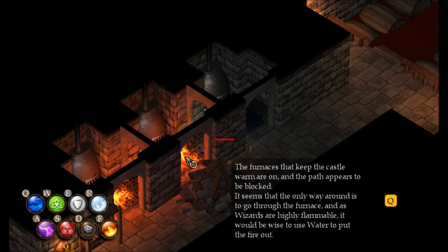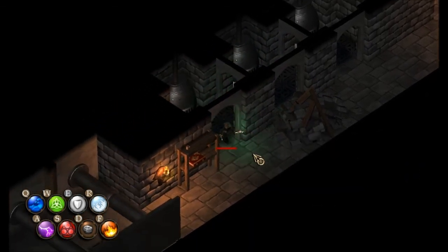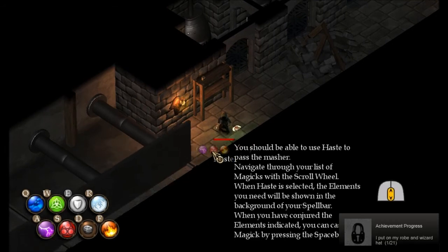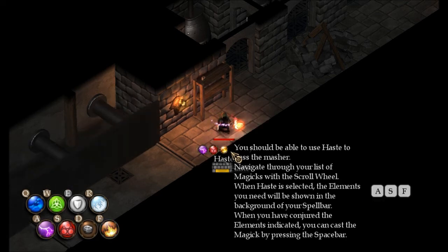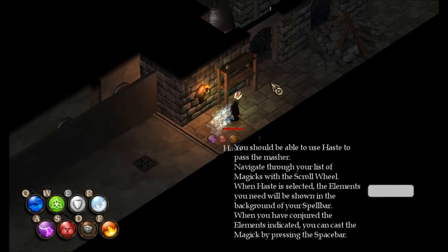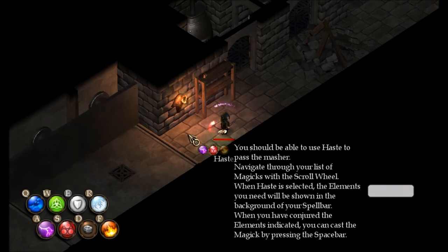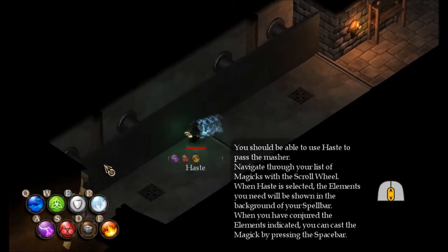Here's a spell book — you pick it up and it gives you a spell. We just got the spell Haste. As you can see down here, we have the spell, and it requires A-S-F then spacebar. I don't have that control set to that. We move really fast — isn't that fun? Let's cast A-S-F, go go go go!